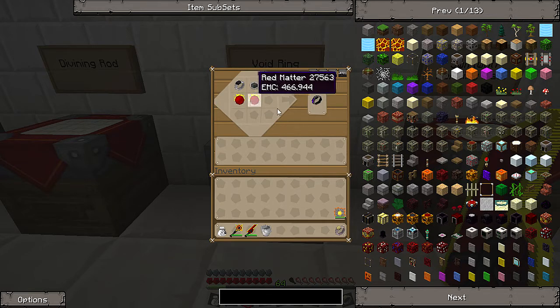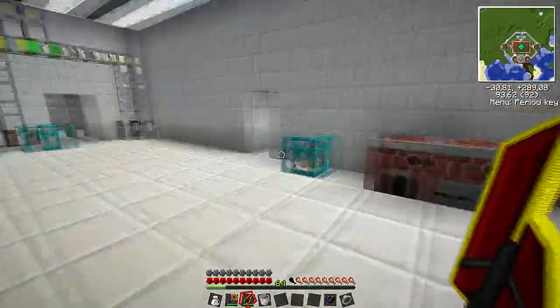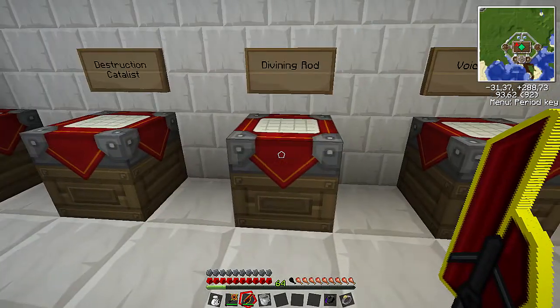To craft the void ring, just put two red matter in the bottom — and there you go, void ring. We put that in the hotbar next to the Swift Wolf Rending Gale. I also have my Klankar Star Omega here, which is pretty much like a battery for EMC. As you can see, I have 47 million EMC through the other tower, and it's collected a lot of red matter.